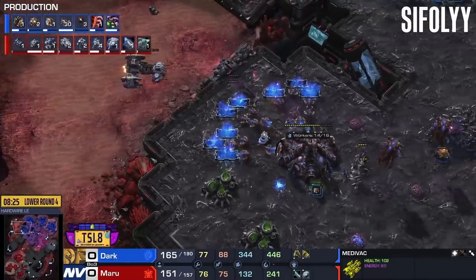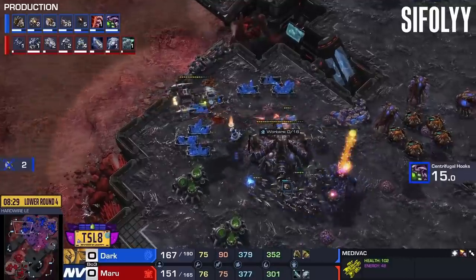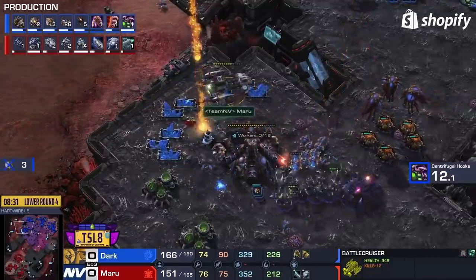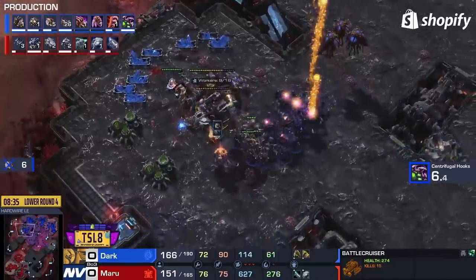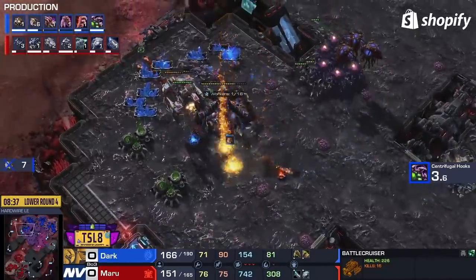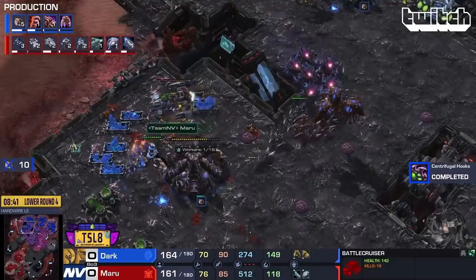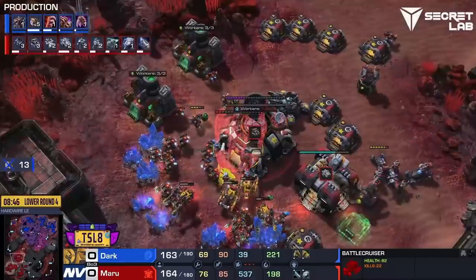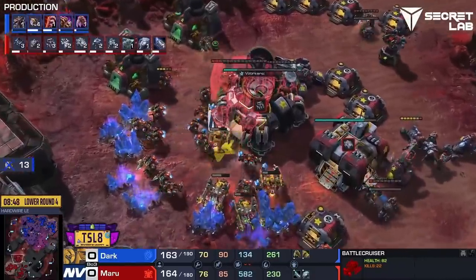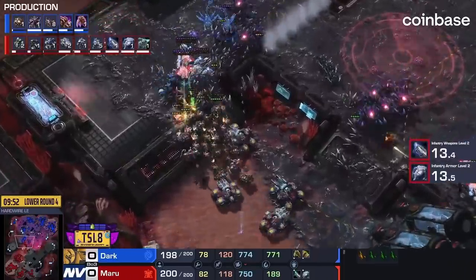We are going to be seeing the battlecruiser coming back in here looking for more and more drones. The drones are running away but they are getting shellacked anyways — quite a few of these drones falling. He's getting a lot of damage with this battlecruiser at a very late timing. 13 drones is a very nice pickup. Upgrades are going to finish for Maru as he pushes in here.